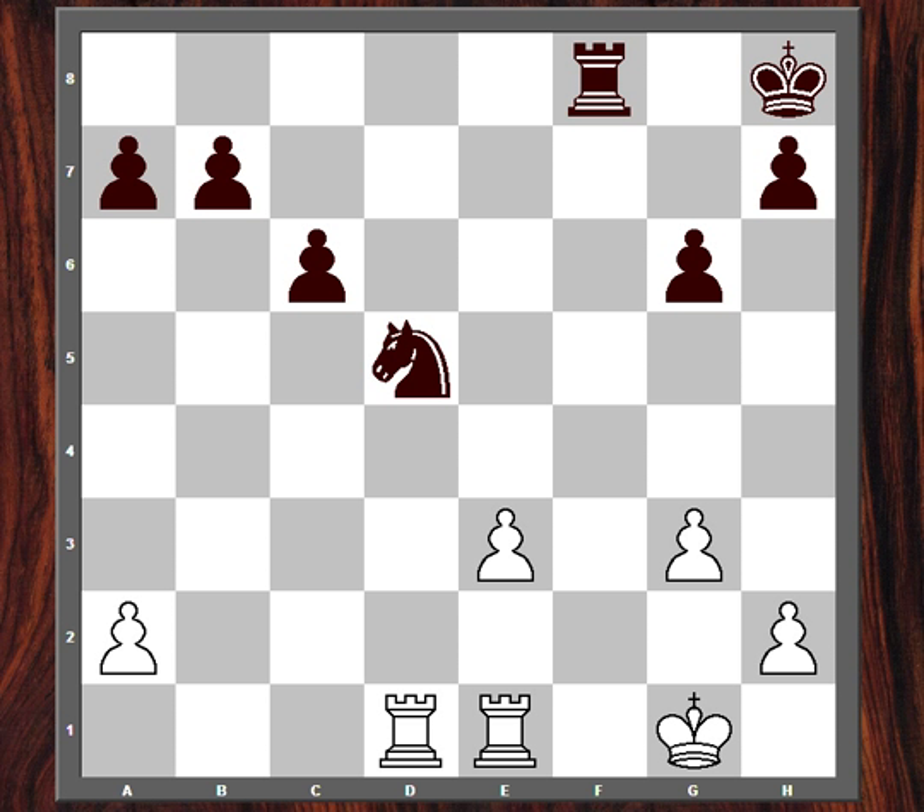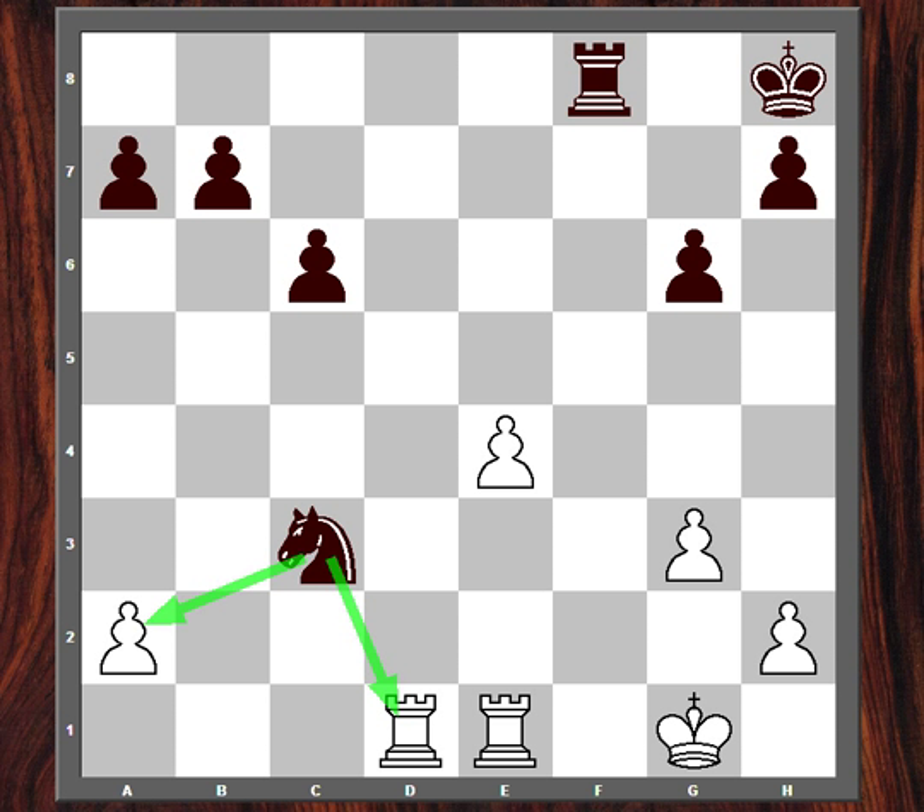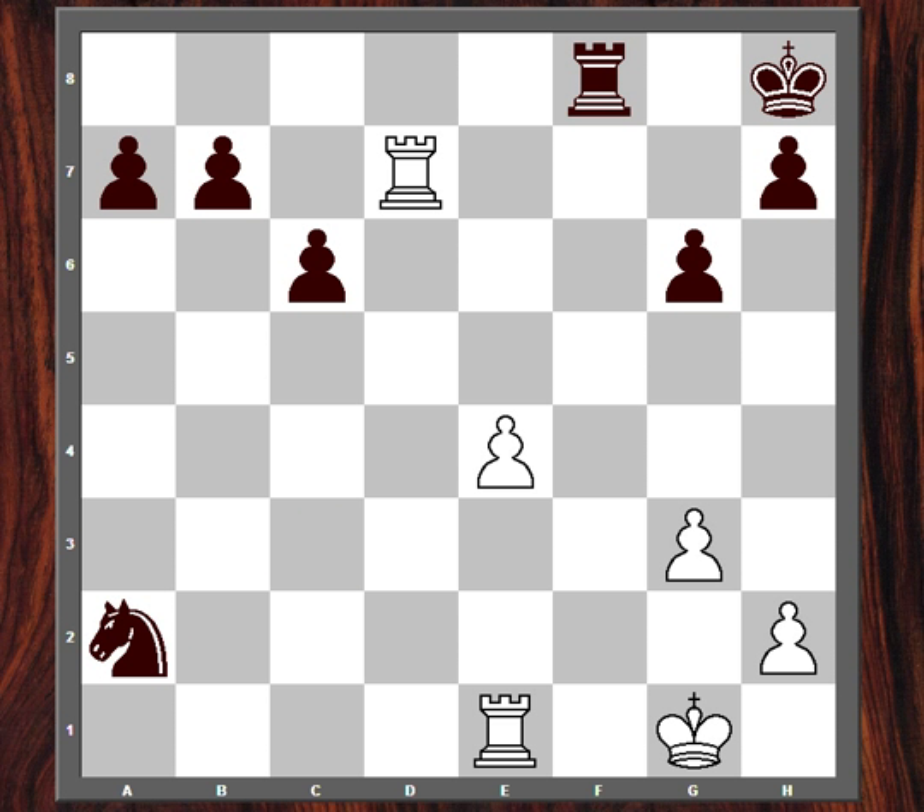I pushed my passed pawn, e4. My opponent played knight c3, attacking the rook and also the pawn on a2. I ignored the pawn and played rook d7, achieving one rook on the 7th rank. Now my opponent captured the pawn. Here I knew that rook e8 would lead to a win for me, as I'll show in the game.